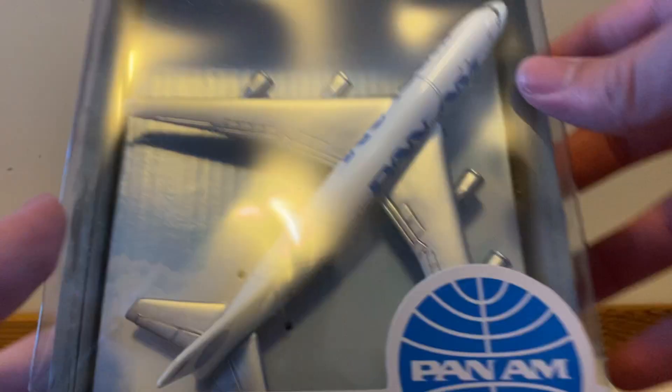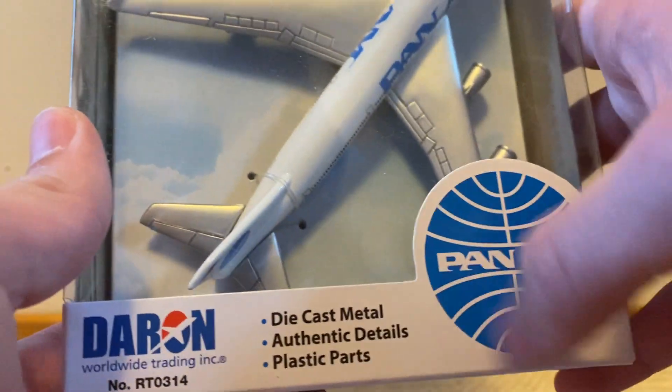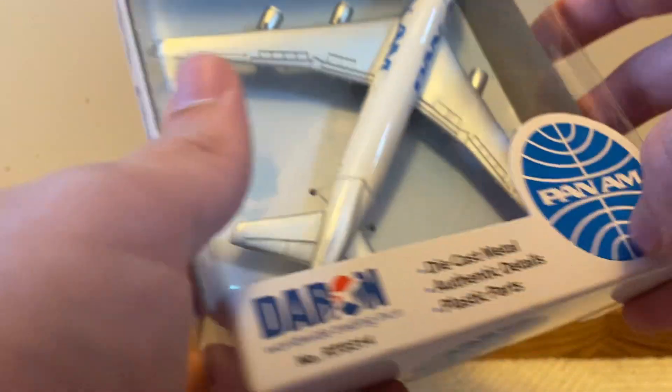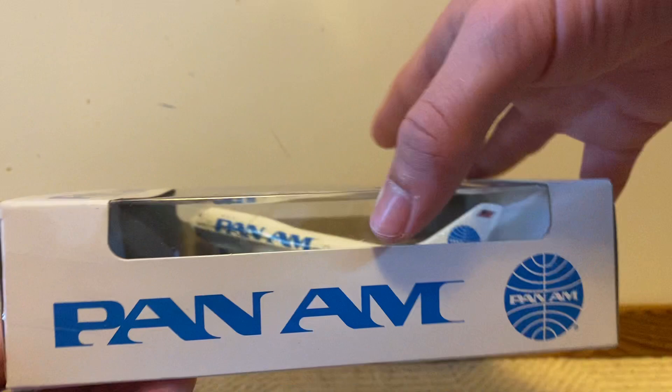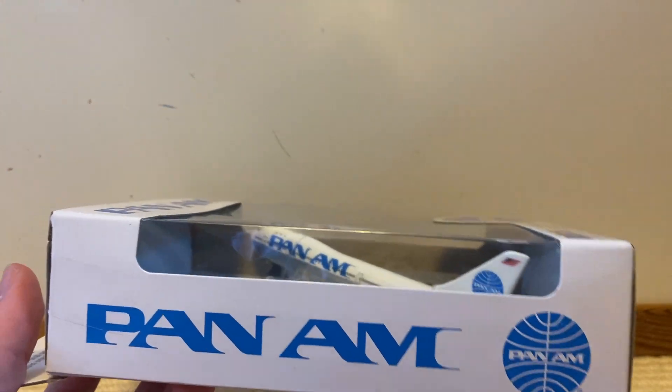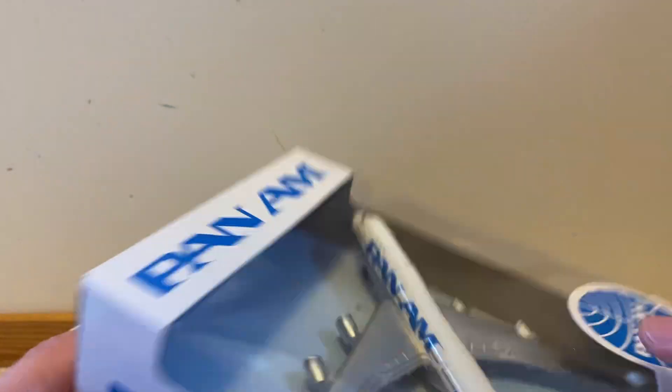Before I open it, here's the box art. It's cool. It's got this Pan Am circle logo that kind of comes onto the box, sky blue background, Daron Worldwide Trading. Pan Am — that font on the side is sweet looking. It's pretty sick.